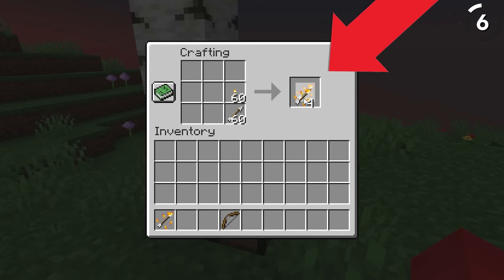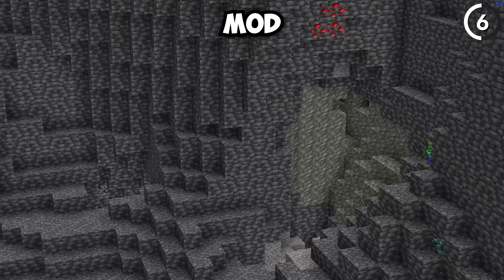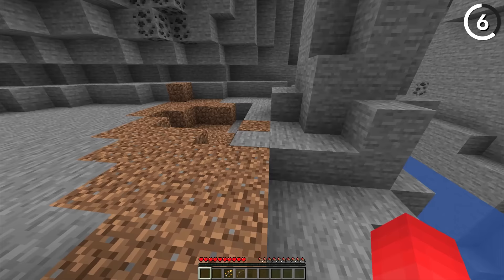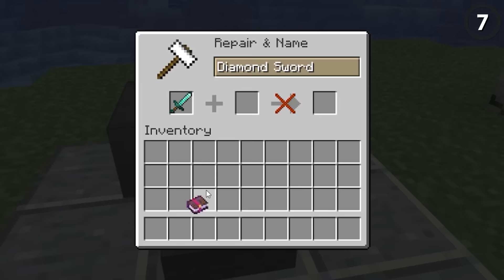By crafting together a normal torch and an arrow, we can get ourselves torch arrows. Load these up with your bow and you can shoot them to place a torch where they land, which when exploring caves below can be an invaluable resource. Without a gamma-boosting mod, these caves are big and it's hard to see the other end. It could also give you a cheaper alternative to getting a flame bow — just not as renewable — which is a fair trade-off, letting us light up both our world and our enemies.